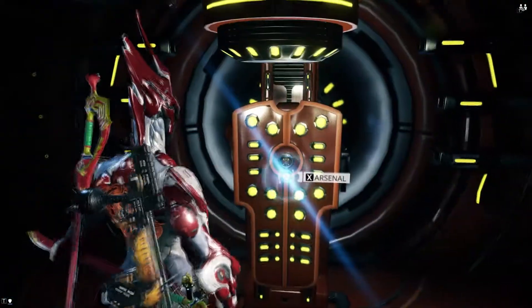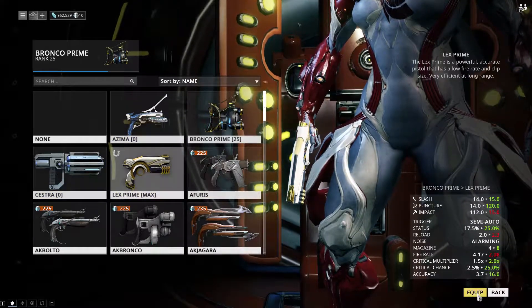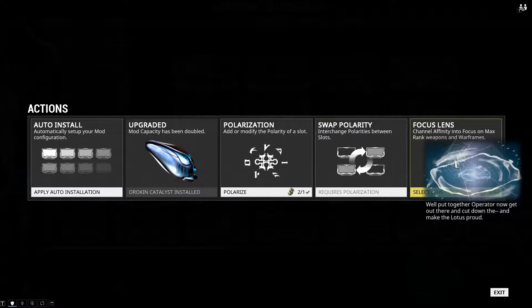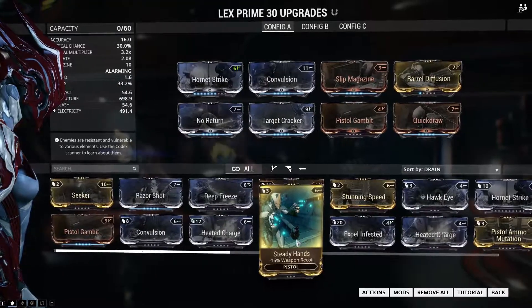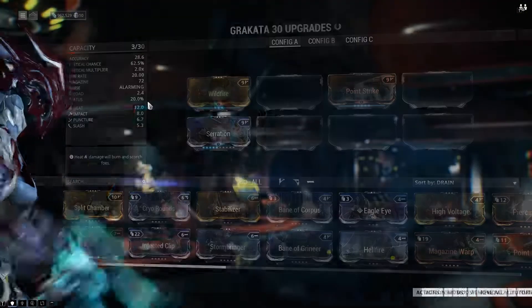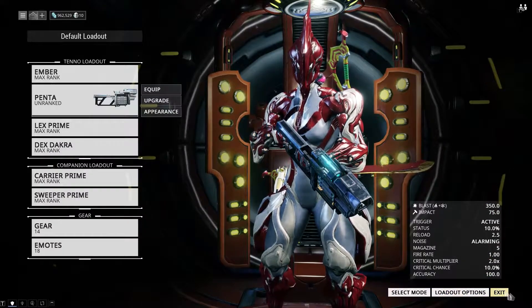I've got to make sure I have my Lex Prime on, which I don't. I've got to ask Henry or anybody out there - I got this focus lens. Should I install this on a gun, on a frame, on something else - like my Carrier Prime? Let me know what I should install it on. I'm just trying to get my mastery upgraded.